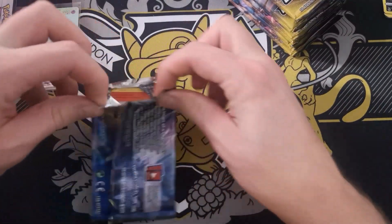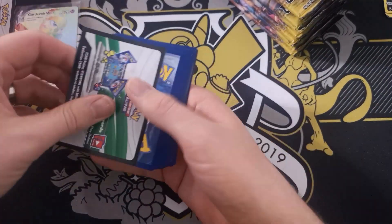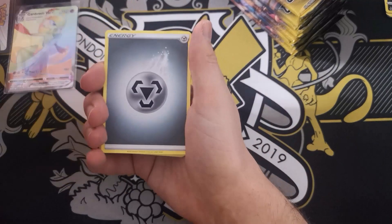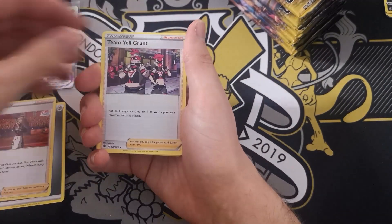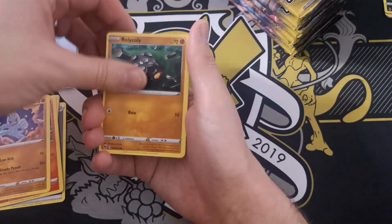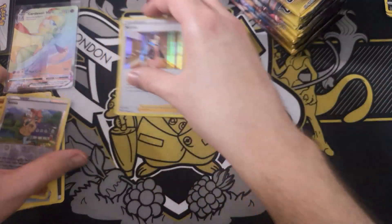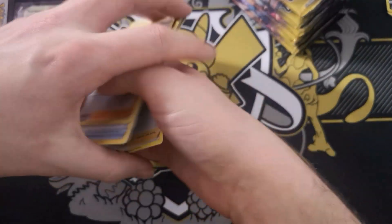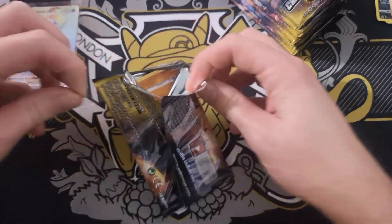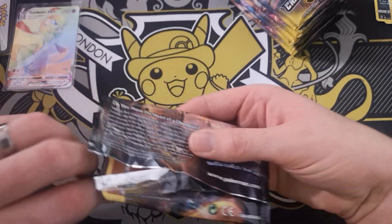The chances are it's all downhill from here, unless we've got an ungodly Elite Trainer Box — time will tell. Pack two: Steel Energy, Kapu, Team Yell Grunt, Bede, Vulpix, Machop, Roly-Coly, Carkol, Potion, Sonia Reverse. And we have a Marnie regular holofoil card. Not quite what we were after, but still — two packs in and we've got one holofoil and one Rainbow Secret Rare.